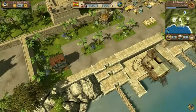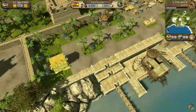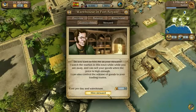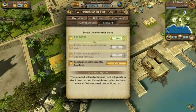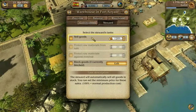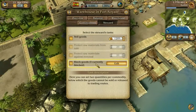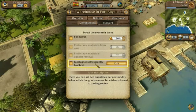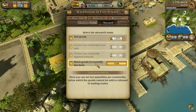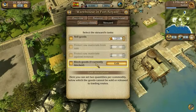Once your business grows and you start producing goods in more and more cities, there is another helper you learn to appreciate: the storekeeper. You can hire him in the warehouse. In essence, he has two functions. Firstly, he can automatically sell goods in stock to the city at good prices. Second, he can also prevent certain goods from being taken for trade routes, which can be very important for badly needed raw materials. Trade routes and storekeepers together form two important pillars which will help you to build a powerful trading empire without having to worry about too many details.